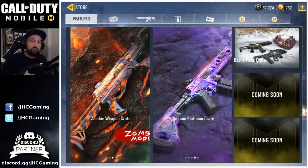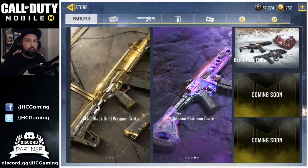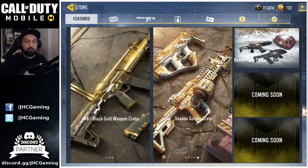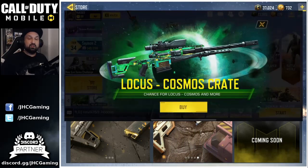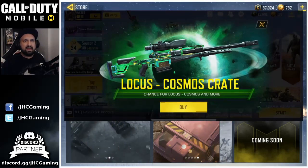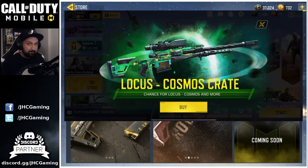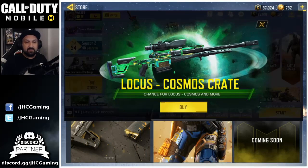Let's start with the featured tab on the store. There are two coming soon items and we probably already know what they will be. The first one looks like we'll get some Locust crates. The Locust sniper has already been leaked — it's already available in the Asia server, possibly on the test server or the Garena version. We've already seen some gameplay of the Locust on YouTube.